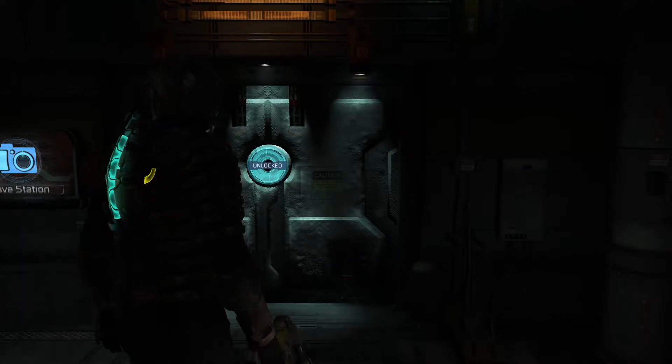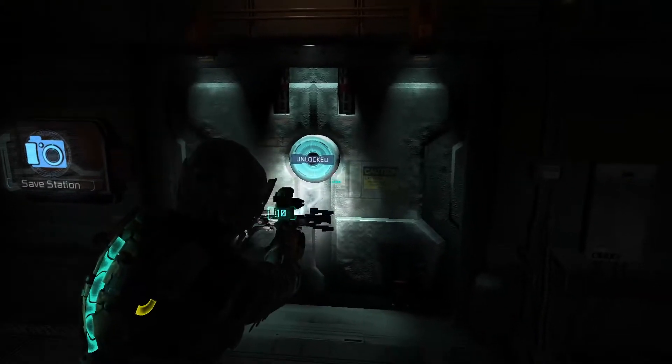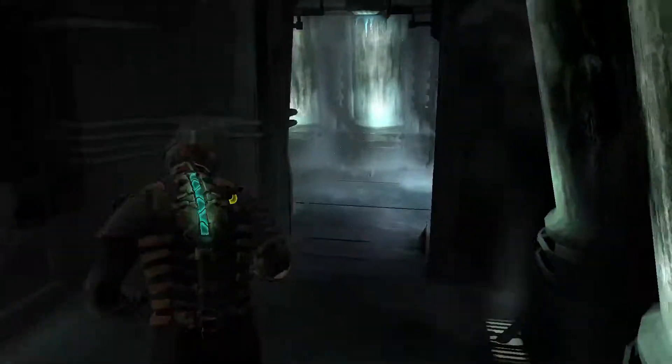Alright, this is going to be a tutorial on how to do Chapter 5 in Dead Space 2. So, assuming that we just did Chapter 4 skip and we're now right here at the start of the crypt, we're just going to start. The crypt is possibly one of the most boring parts of the entire game.